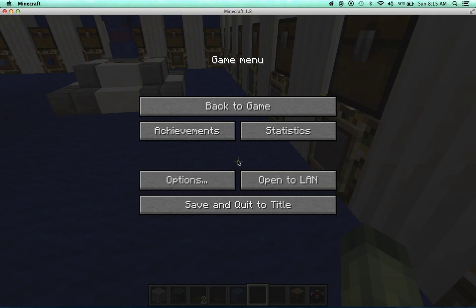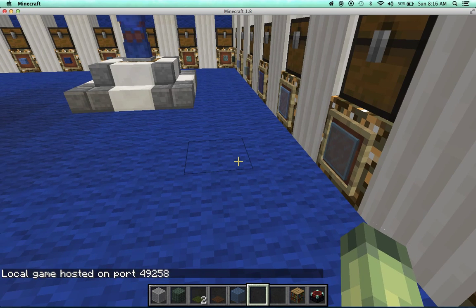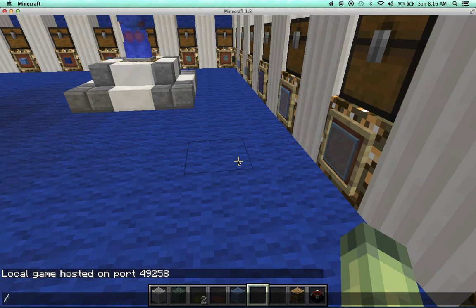The first thing you're going to want to do is open the LAN, allow cheats, and then start the LAN world. That will allow you to type in commands.